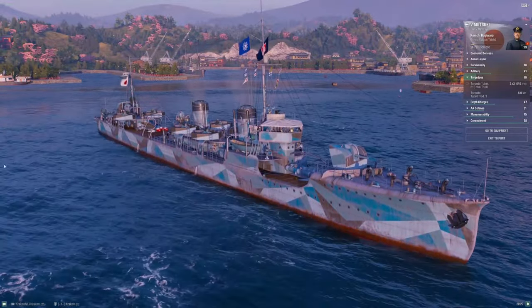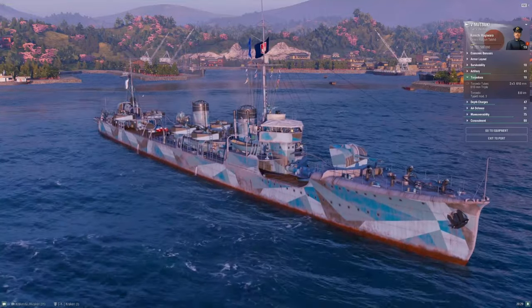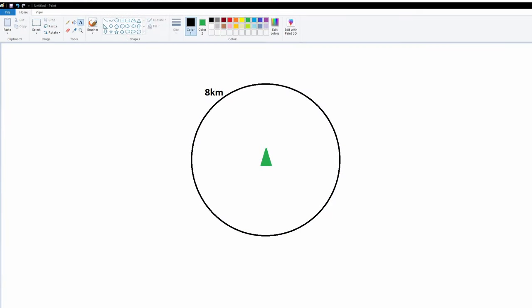Now let's take a brief aside and look at how basic geometry plays into torpedo use in World of Warships. I'm going to open MS Paint and do a little torpedo geometry 101. This is something that took me a while to wrap my brain around, which is a little frustrating as an engineer — but I did get there. It's really critical when you start trying to figure out how to lead torpedoes on certain targets.